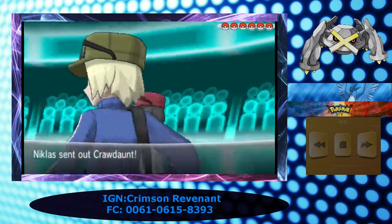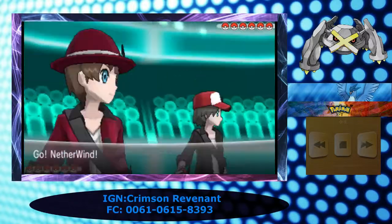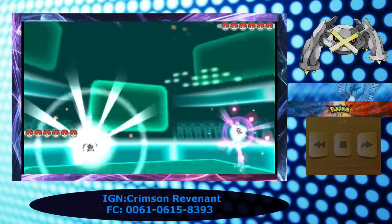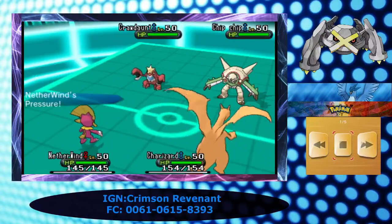So basically, Pedoman and Chip-Chip are going to send out that Crawdaunt and that Gen 6 starter, and what we decide to do is set up with a Charizard and a Weavile, so we have Sweep and Drought on our side.